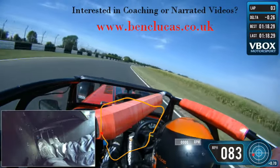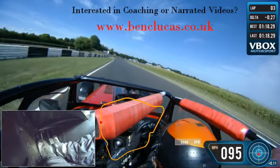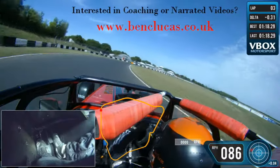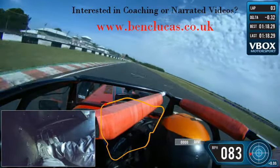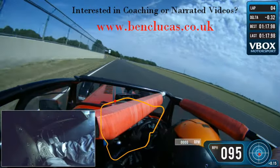We then come to the final corner, Camp, taken in fourth, and it's really easy to over-slow the car here. It's a lot wider on the exit than it is on the way in, so it looks tighter than it is. It's a light to medium brake just before turning, looking to pick up the power before that inside kerb, then hopefully you get pushed out wide onto the exit kerb using all that extra width and obviously trying to get a good drive onto the straight.